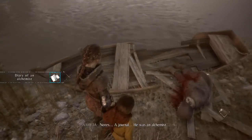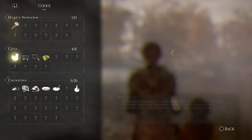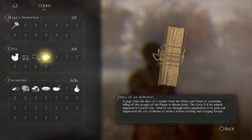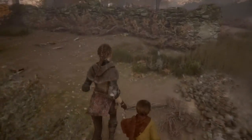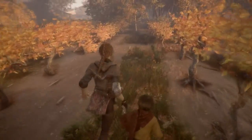He's got a treasure — is it a book? Notes? A journal? He was an alchemist. He had a nice boat — now he's dead. 'Diary of an Alchemist — page from the diary of a scholar from the Orient and friend of Laurentus, telling of the ravages of the plague in distant lands. The great evil appeared in central Asia where it ate through the entire population before reaching and ravaging Europe.' Did the Black Plague come from Asia? I don't remember all the history but I wouldn't be surprised.